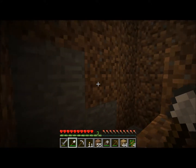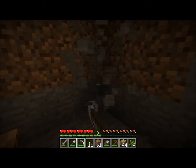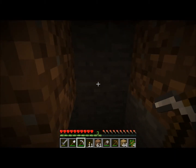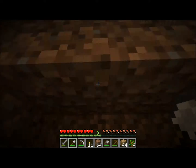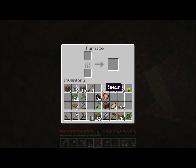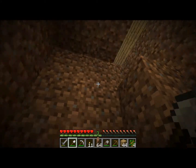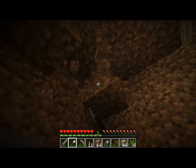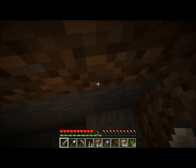Okay, so this is our basement so far — not much, we're just still building it. As you can see, this is iron, then after iron there's diamond, and then there come the mods. There's one called Craftable Obsidian — you can take a bucket of lava and a bucket of water in a crafting table and make seven obsidian. Obsidian is helpful because you can build a nether portal and go to the Nether, which is pretty much the underworld.